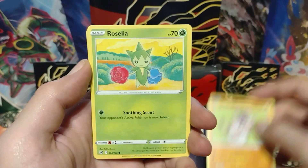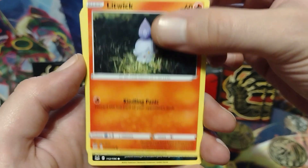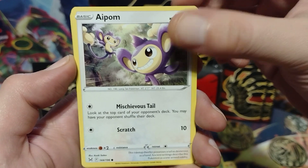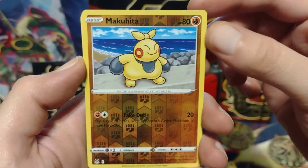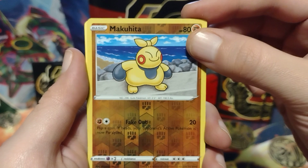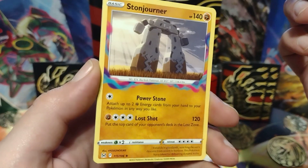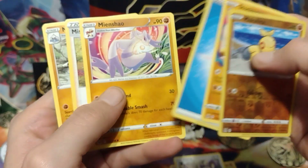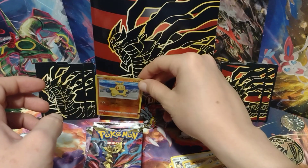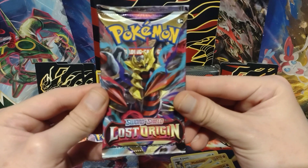Rockruff. Rosalia. Litwick. Spinarak. Impalm. Reverse Holo - no trainer gallery, but Makuhita. Reverse Holo. And a Stonejourner, non-holo. So let's see what else we can get. Moving on to the next pack.